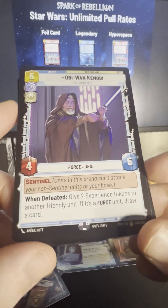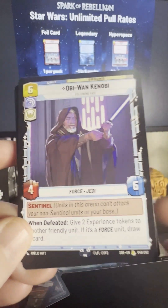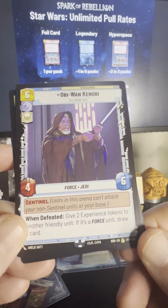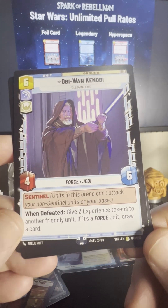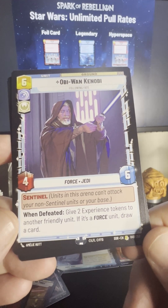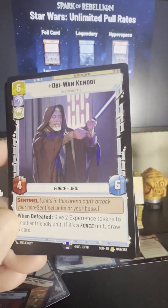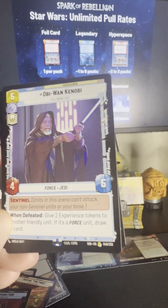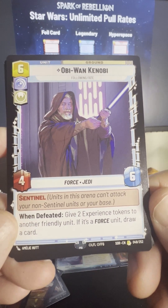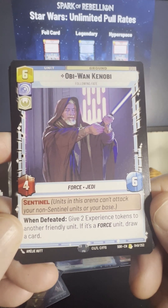Here's Obi-Wan — oh boy, a rare Obi-Wan. Nice looking Alec Guinness going on here. Units in this arena can attack your non-Sentinel units or your base. Give two Experience tokens to another friendly unit if it's a Force unit, then draw a card. He manages the Force — he's creating experience, helping people do stuff. He also has six cost, four attack, and six health, so he's doing decent damage and with six health he's hard to take down.